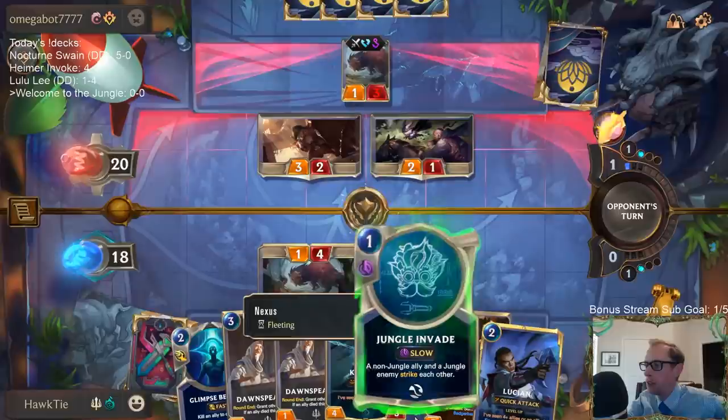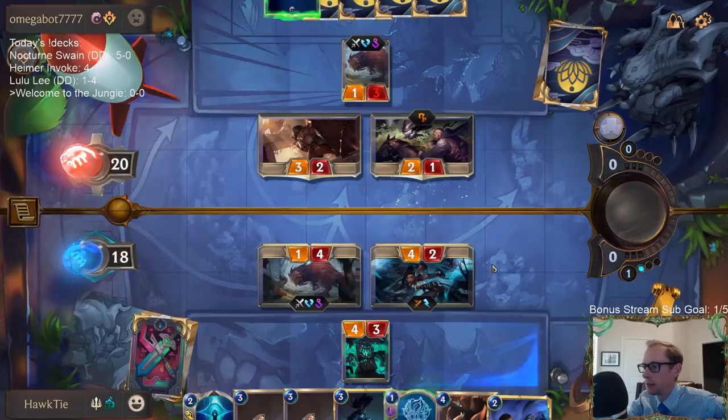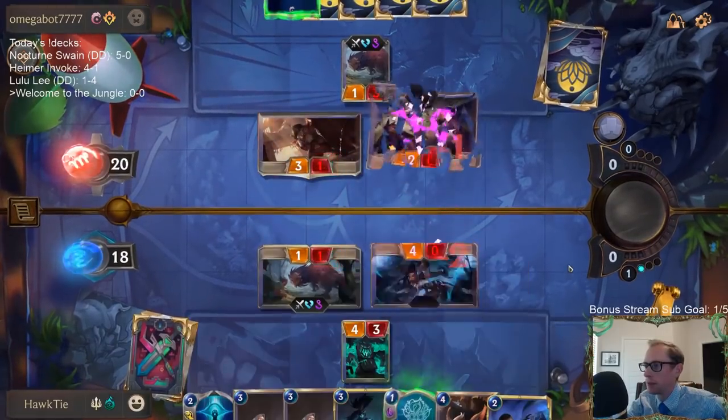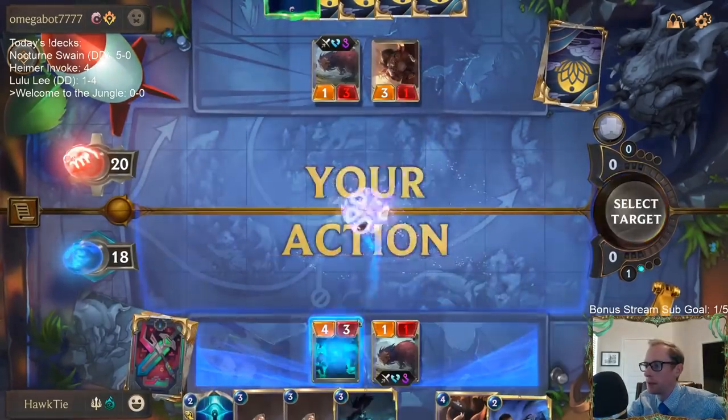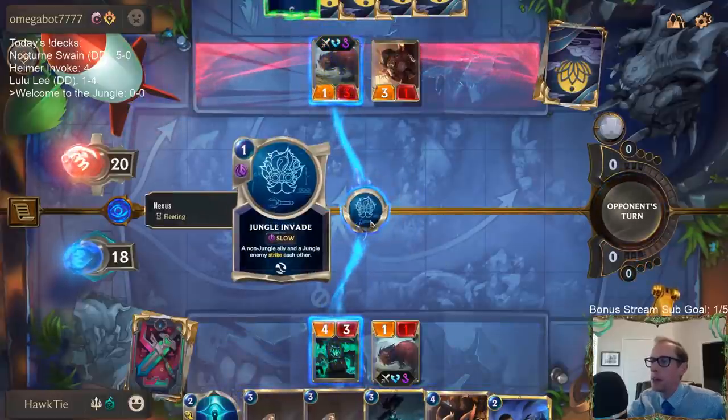Wait — a non-jungle ally and a jungle enemy strike each other? Okay, that's how that card works, not the other way around. Never mind, I had that wrong.